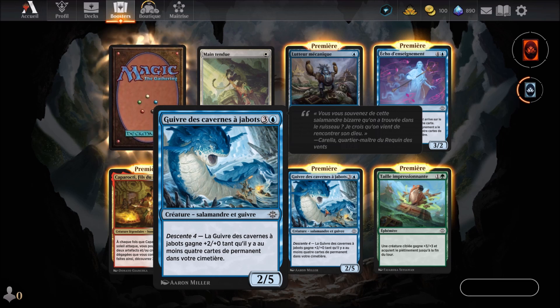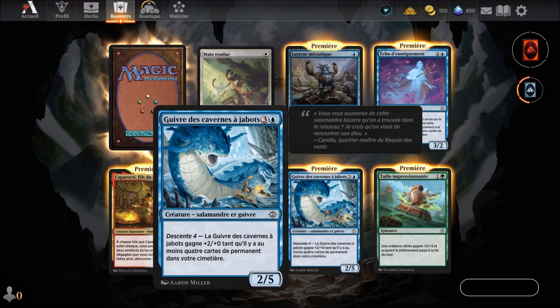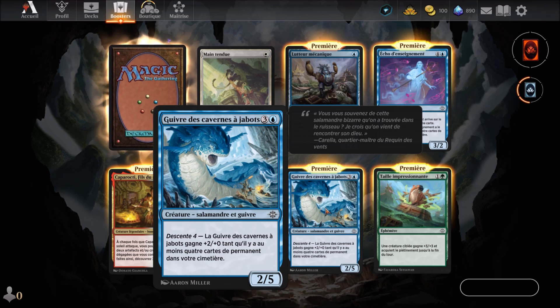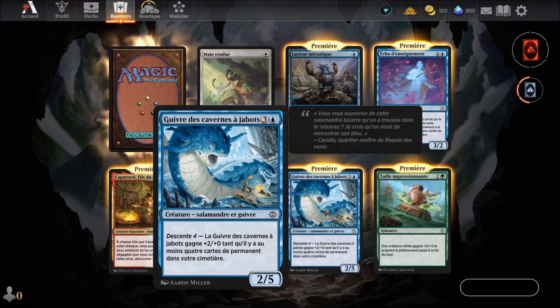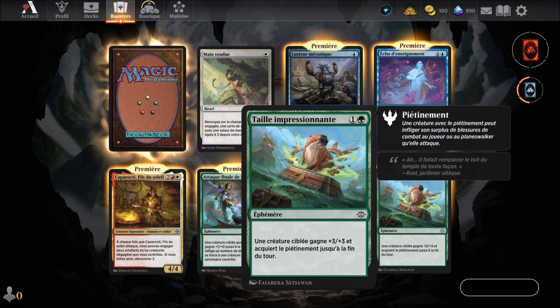Flavor text: 'Vous vous souvenez de cette salamandre bizarre qu'on a trouvé dans le ruisseau ? Je crois qu'on vient de rencontrer son dieu.' Quartier maître du requin des vents — moving on. Taille impressionnante, a green card we know that we've already had.